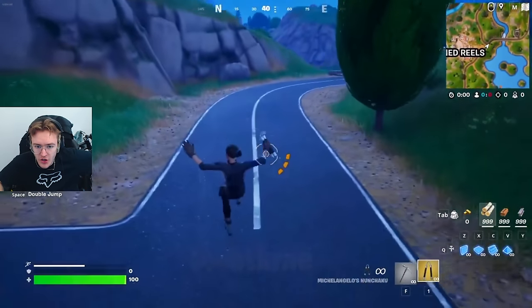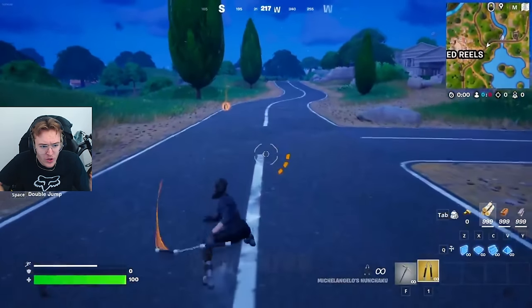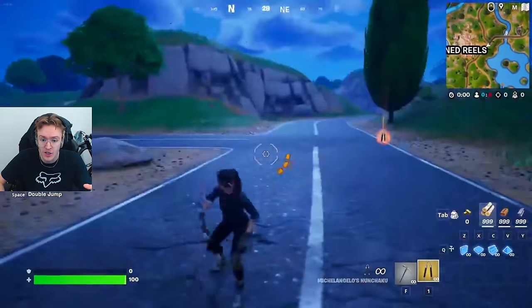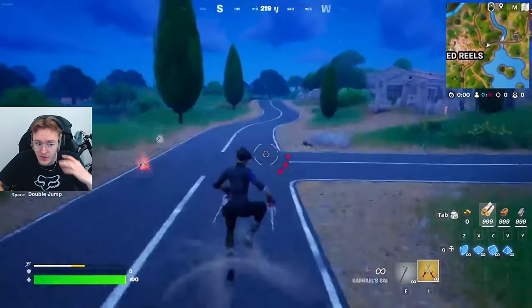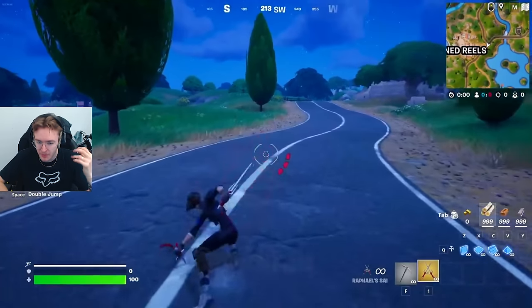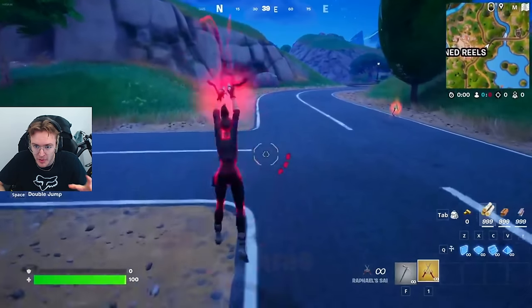Now here are the mythics. First up is Michelangelo's nunchucks, which look sick - we've got an in-air attack, dust attack, and double jump. Next we've got Raphael's sai weapon - his two blades - which looks super sick. Once again we've got the in-air attack, dash attack, and double jump. You can see him literally just smash down, which I'm pretty sure is going to be the big damage attack.